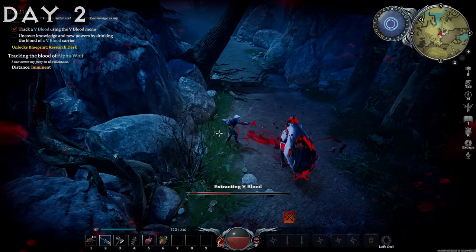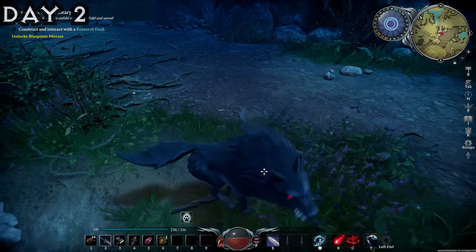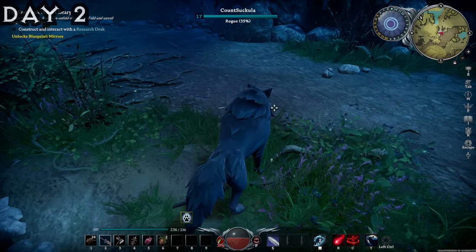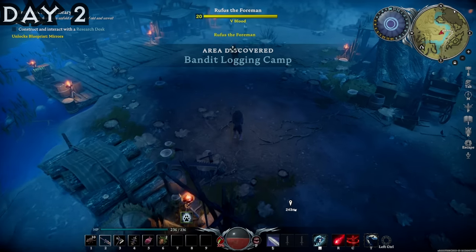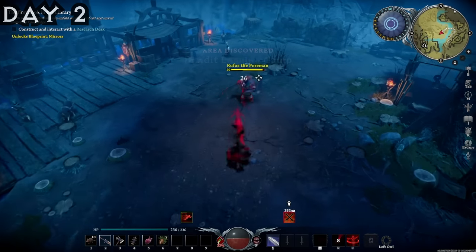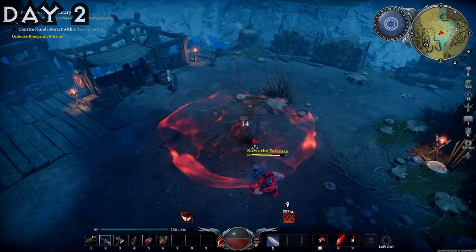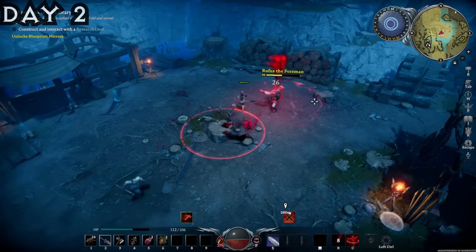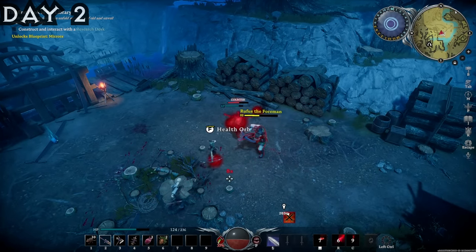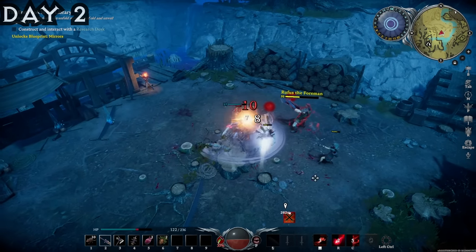Killing the Alpha Wolf allowed us to transform into a dire wolf. These guys were sick — they gave us extra movement speed, a howl, and the ability to jump through structures. I then made my way to the bandit logging camp to take on Quincy, and he was going to allow us to unlock extra structures for our base. He was also a pretty easy fight. The beginner bosses are kind of easier, although when you are at a low equipment level, they're also a bit of a struggle.